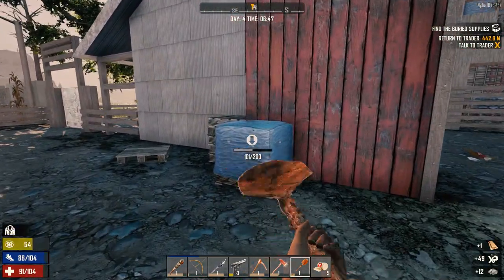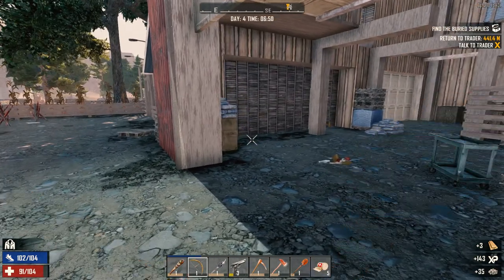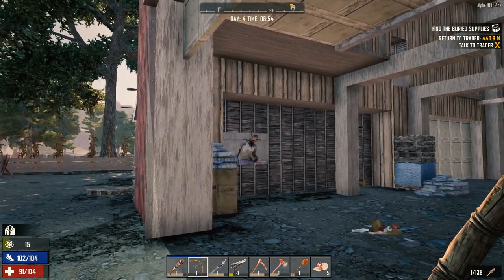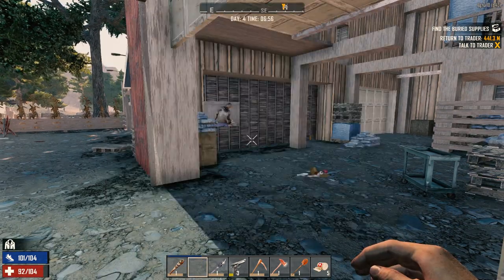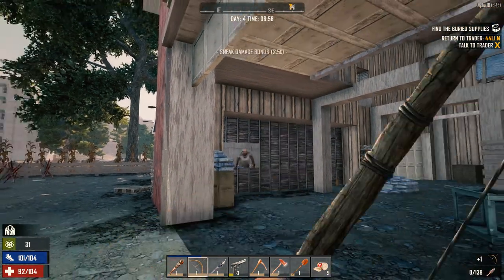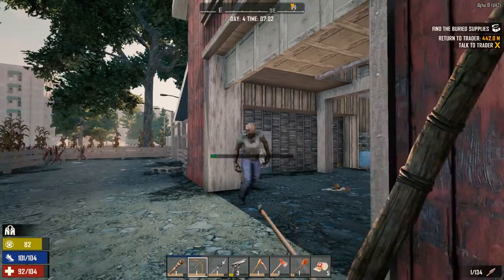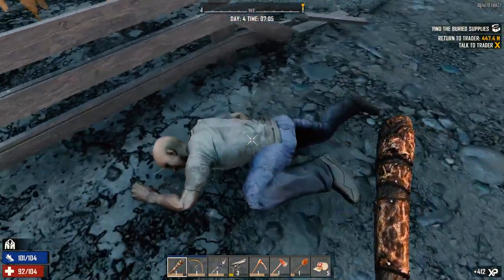So this barn is a little easier to clear out than the other ones we used to hit up all the time — this one's just slightly easier. It needs repairs — well, we can do that. Come on, there you are. Dodging and weaving. How you like me now! Now I gotta reload too, frustrating man.